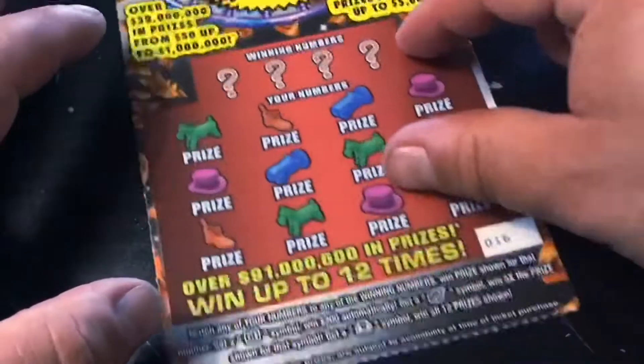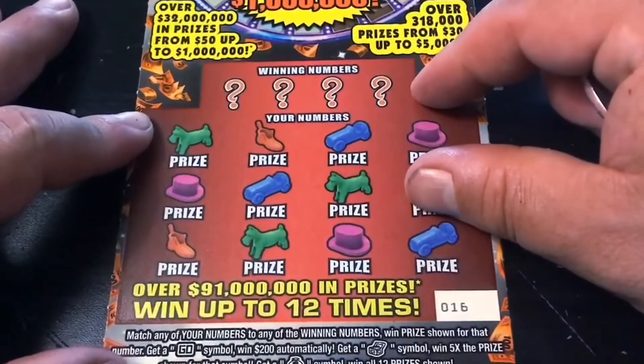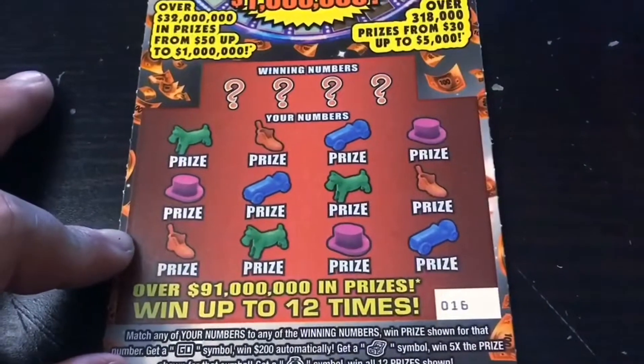And on to the Monopoly Jackpot, ticket number 16. We're looking for the Go symbol to win 200 bucks, the chest symbol for five times, or the money bag for all 12. All right, here we go. Can we get a back-to-back win?